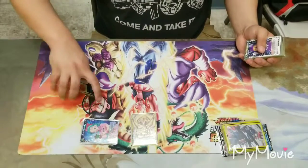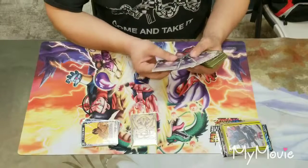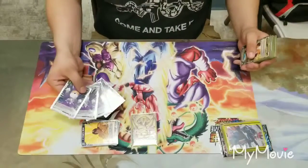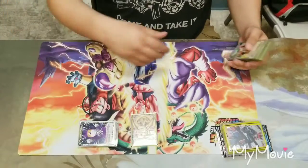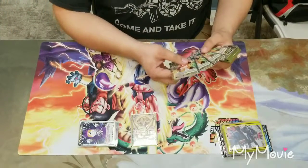Obviously we run four Child's Wish, and then because I'm playing yellow I do run four of the Personal Ambition. It's great for filling your hand and filling your drop as well to get to that 20 cards.